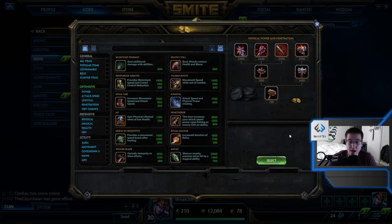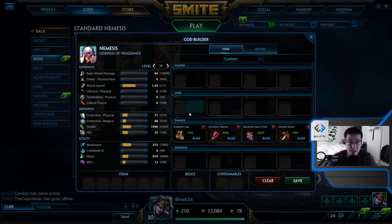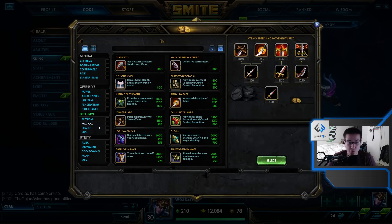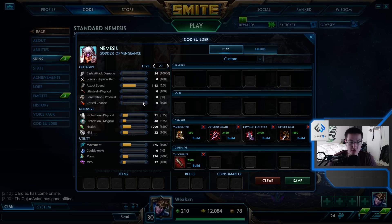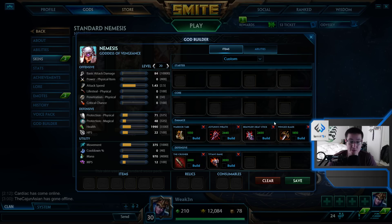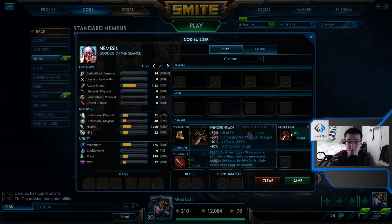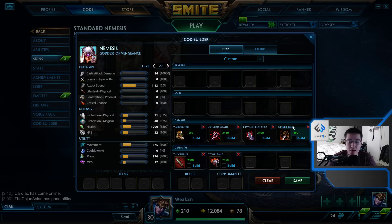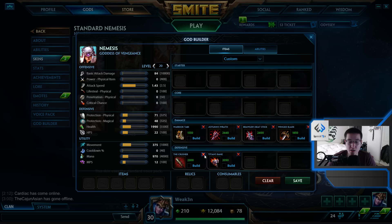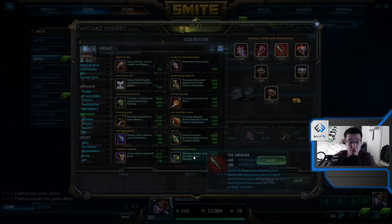After Jotun's I follow up with a Brawler's. After that, if the team has slows or the extra health would be nice, I like Wing Blade. After Wing Blade this is where your build can change — you can go a full penetration build and get a Crusher and then get even more penetration with Titan's Bane. This would be a full ability-based build; you have a little attack speed from Wing Blade and a little movement speed.